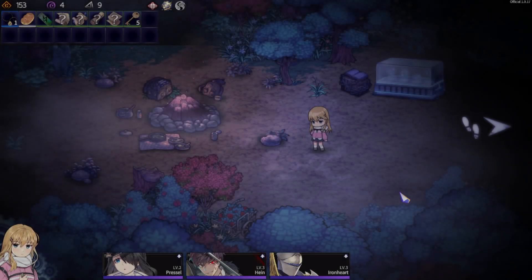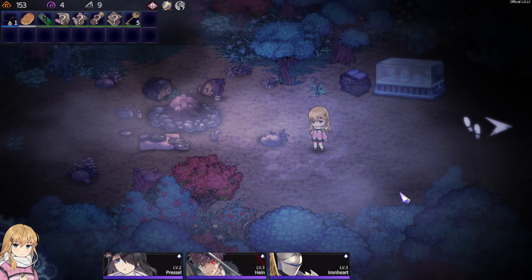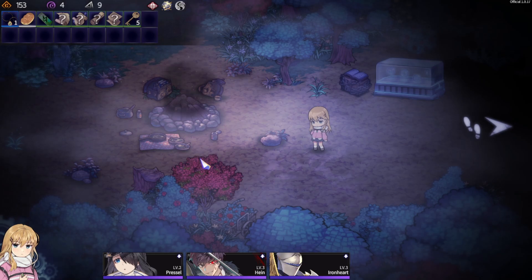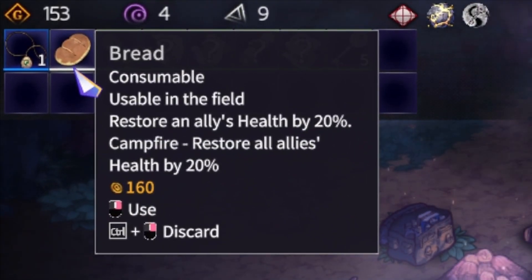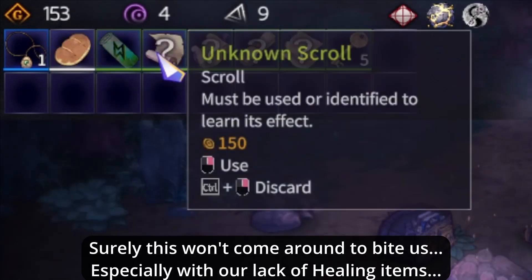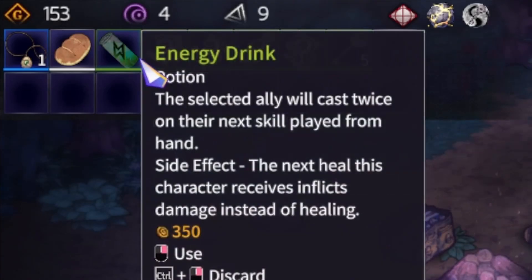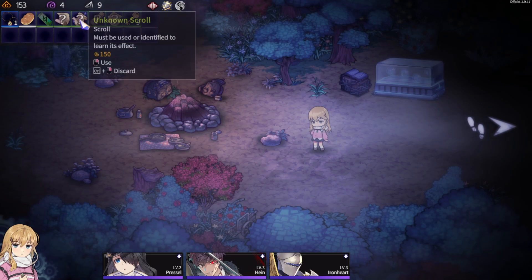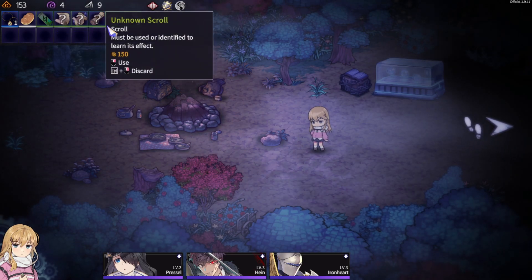Welcome back for the next part of Chrono Arc. In the last part, we had a difficult fight against the witch. Thanks to her, I ended up using pretty much all of my breads aside from one, which is probably not good, seeing how we are currently lacking on healing supplies. We do have a healer, so we don't really need to worry too much, but we are still lacking healing items.